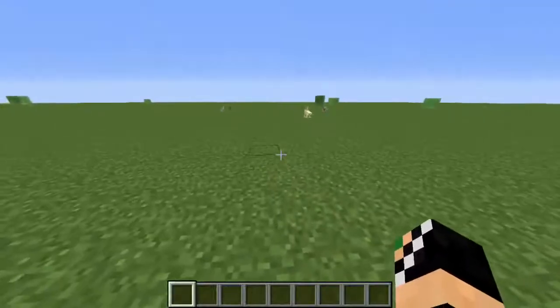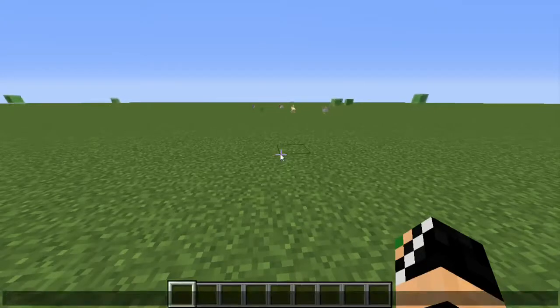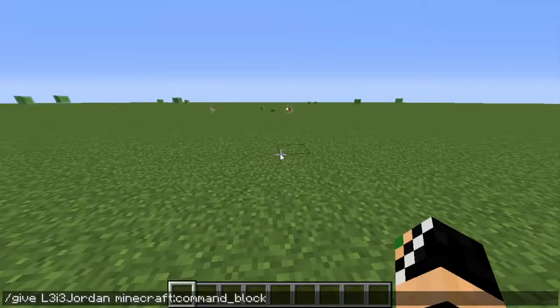This is a really cool command, and to use it we're first going to need a command block. Some of you may not know how to get one — I had to look it up. In creative game mode, type: slash give, then your Minecraft in-game name (mine is L3i3jordan), then type minecraft — no capitals — dot dot, then command underscore block.